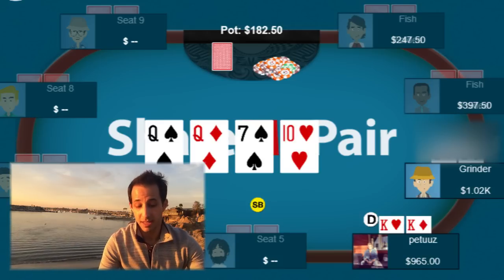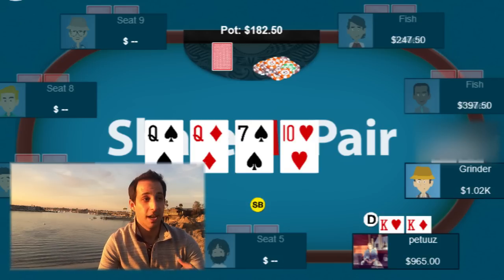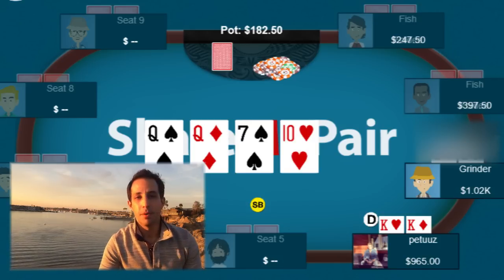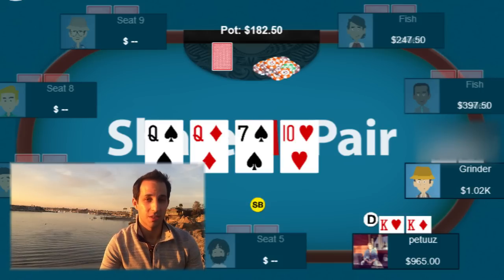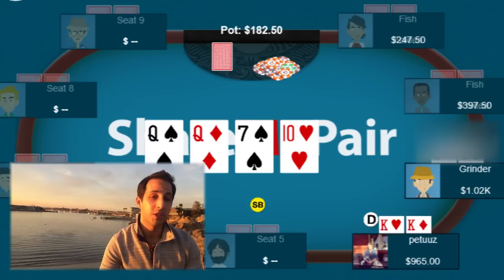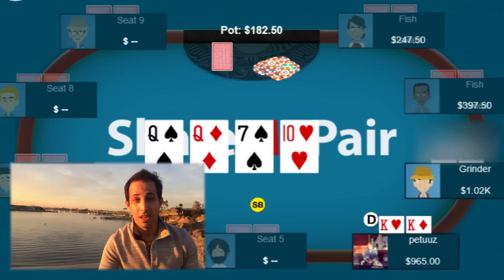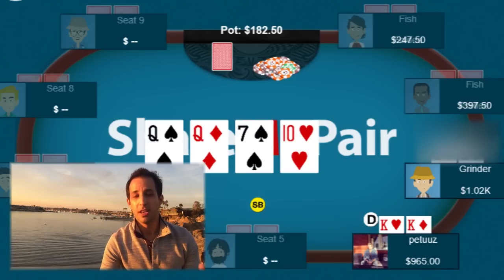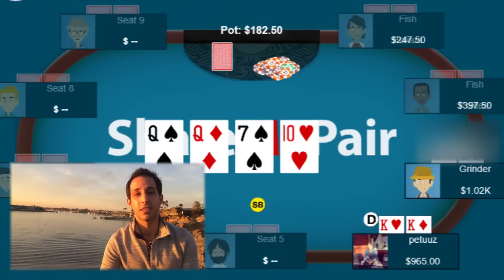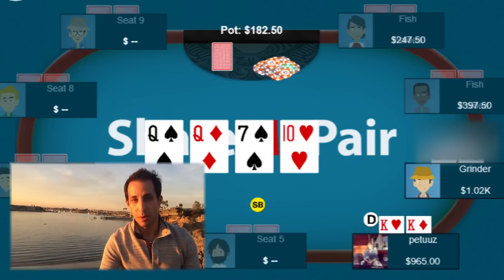Betting is also fine because a lot of times you're going to be bluffing here — you'll have ace-king, king-jack, ace-jack, jack-nine, or want to double barrel with 8-9. But you really have to keep in perspective that it's unlikely you're getting three streets of value from a worse hand. You've got to know your own game, know your opponents, and understand the deeper psychology in complex spots like this.